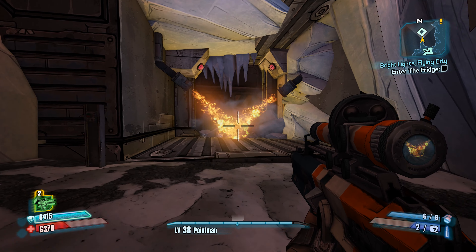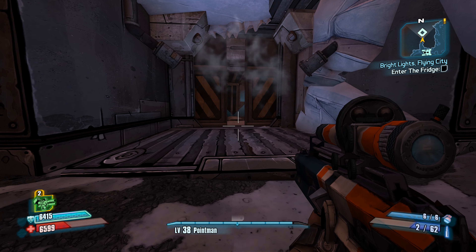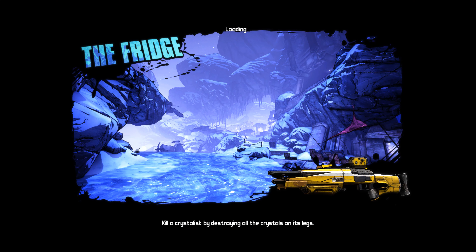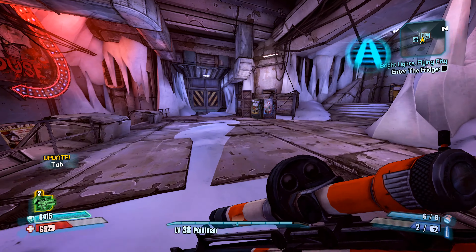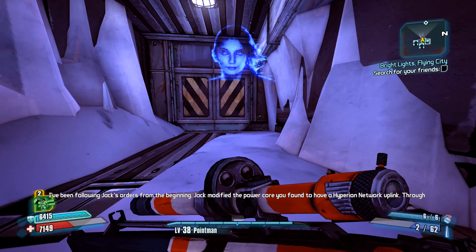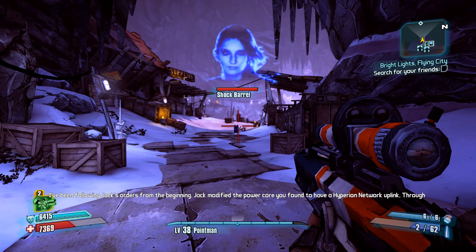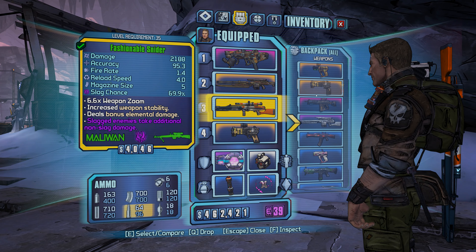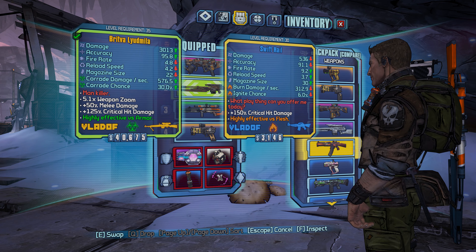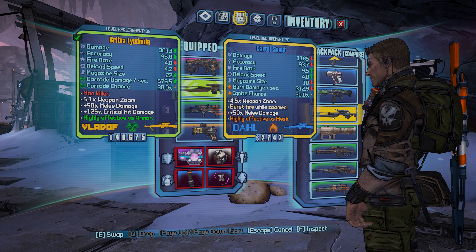Once this defrosts we're going to go fight some rats. I've been following Jack's orders from the beginning. Jack modified the power core you found to have a Hyperion... Let's get these guys. Let me see if I have a fire weapon here that I can use. Of course I have the Hail, but I don't think so. I've got to get rid of some of this stuff, and there are some vending machines back there.